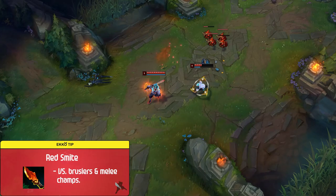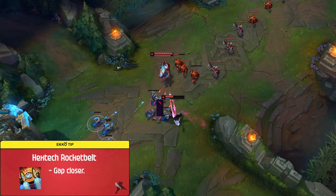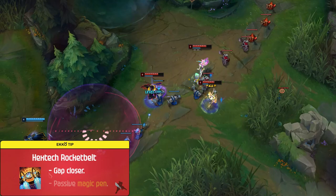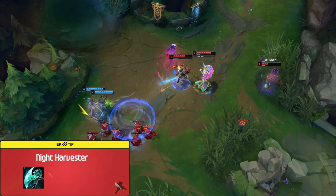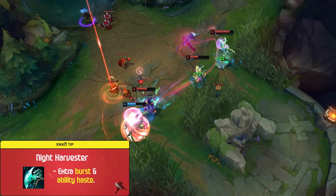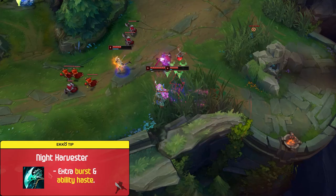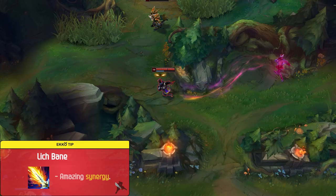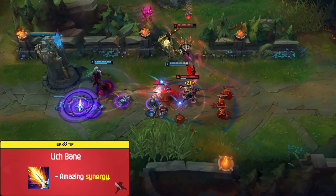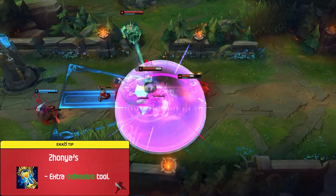For Mythic Items, the most popular option by far is Hextech Rocket Belt. This gives Ekko an extra gap closer which allows you to close the distance against long-range enemies, and also gives passive magic penetration on every additional legendary item you pick up. Another viable option is Night Harvester — although you don't get the extra gap closer that Rocket Belt gives you, the extra burst and ability haste from the passive makes this a very viable choice. I usually pick up Night Harvester if I'm playing into multiple melee bruisers and tanks.